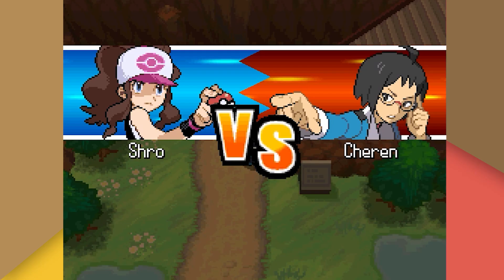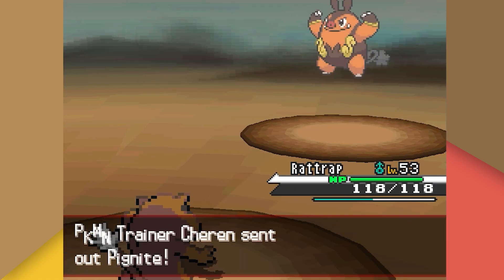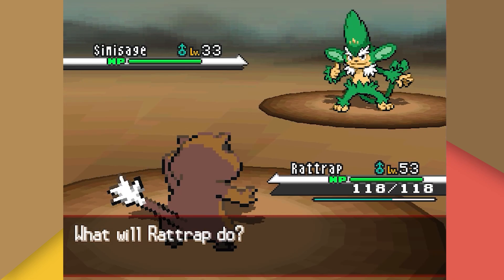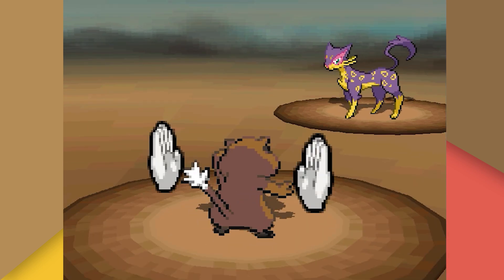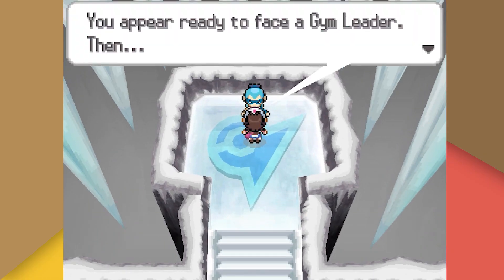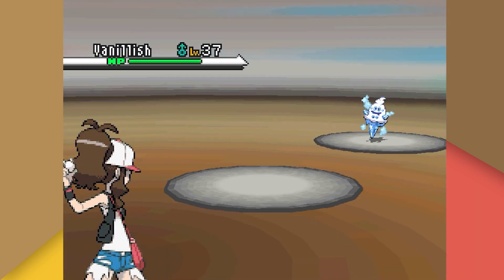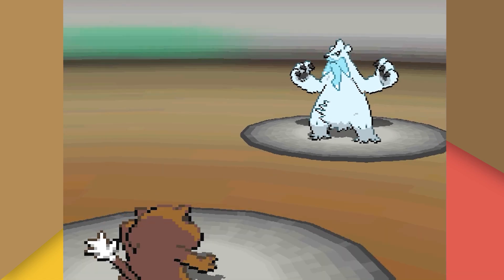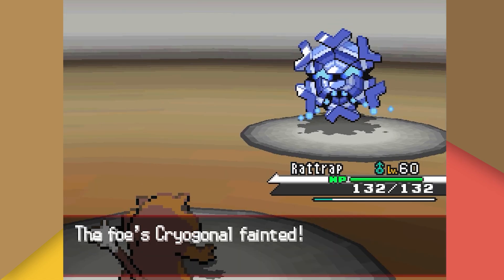Another Charon battle! Charon leads with his Unfezant, knocked out immediately with Return. His Pignite and Simisage are both bonked into unconsciousness with Return. His Liepard desperately tries to stall but nothing can stop our bond. It's time for our seventh gym battle against Brycen. He leads with a Pokemon we sadly one-shot with a crit Return, then his Beartic also falls to a crit Return. His Cryogonal is broken into pieces with Return.